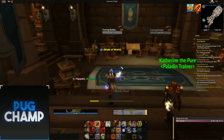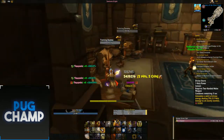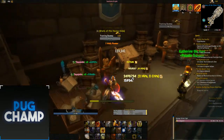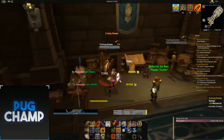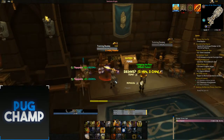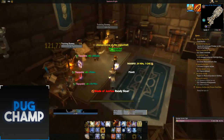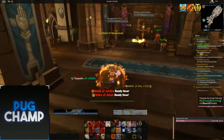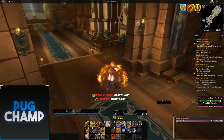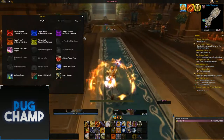Now, if you did have the cape: when you have Holy Power you want to use Divine Storm, then quickly build up your Holy Power so you can use Templar's Verdict, which will have increased damage, and then use Divine Storm again. You just want to make sure you're alternating between them because it will have just-increased damage from the Back.